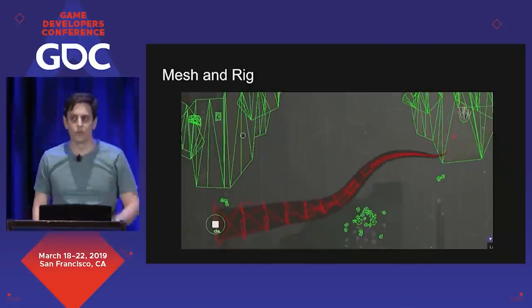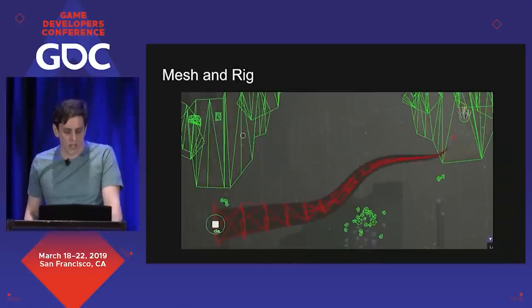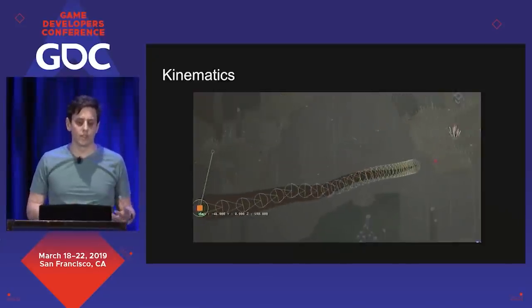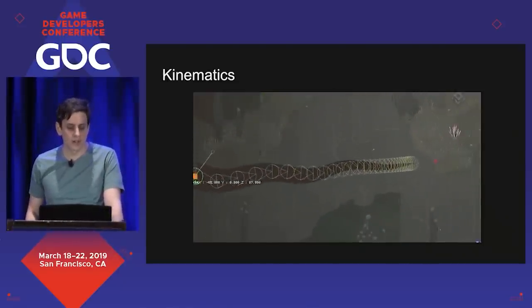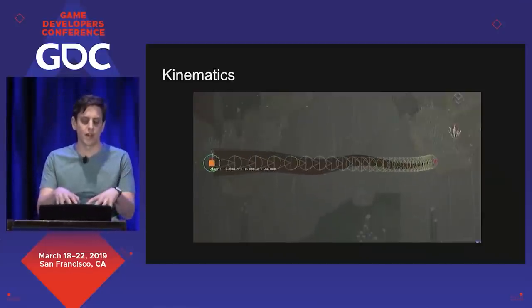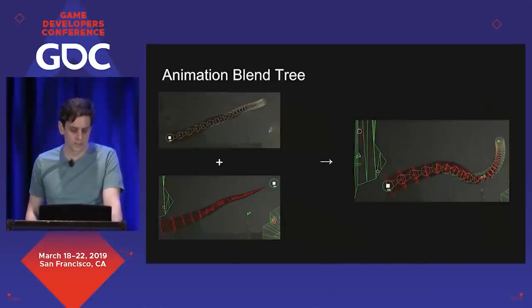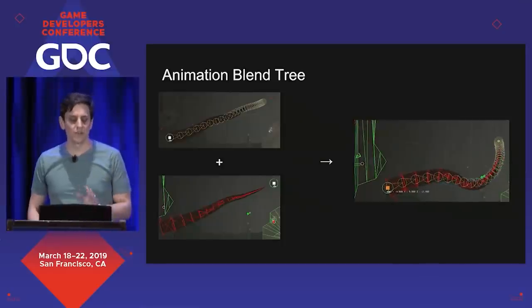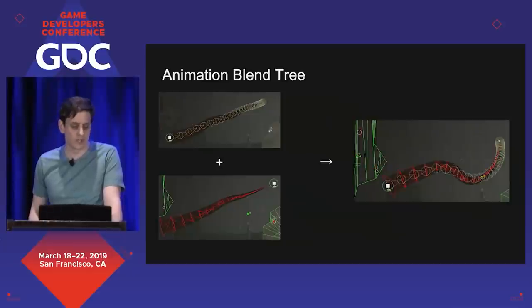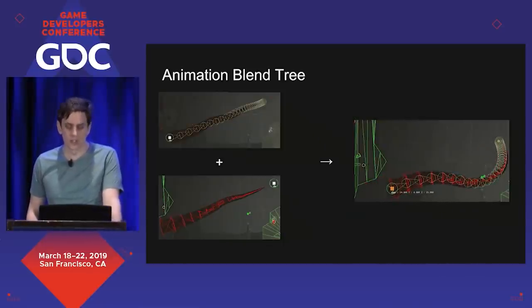A Dark tentacle is a 30-bone mesh, playing this bespoke squirmy idle animation. We have a pipeline from Maya to create these animations. On top of that, there's a second layer which is a kinematic chain, and this is the core of all the movement of the Dark in the game. I'm moving around a base node here, and there's also a tip target node, which is sort of where the Dark is looking — it's the inverse kinematic target of the tentacle. The AI is going to be moving both the base and tip target. We blend these together so we can separate AI logic from the animation by building it into a blend tree.